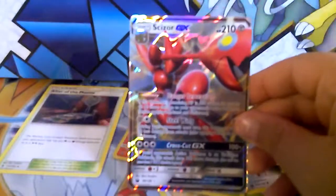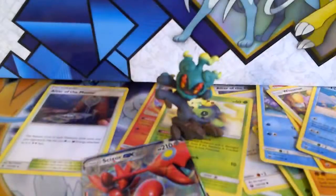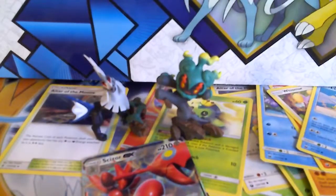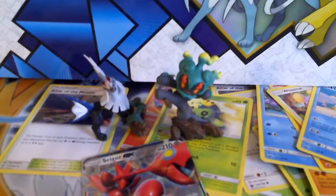There we go — a Scizor GX! It's not a full art but I still got something really good. What makes it worth it is that I got these two figures. I'll give away a Celestial Storm code card. Hope you like the video — please thumbs up if you liked it, thumbs down if you don't, make sure to subscribe, and bye — see you in my next video!